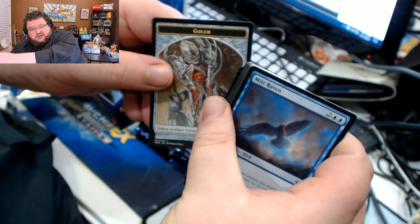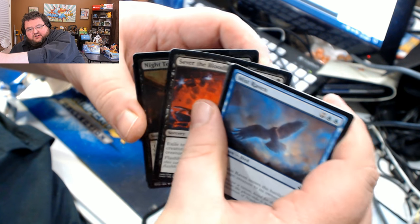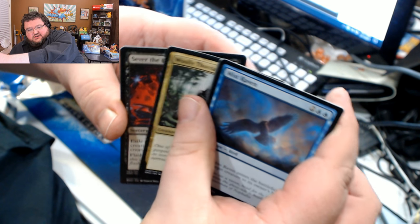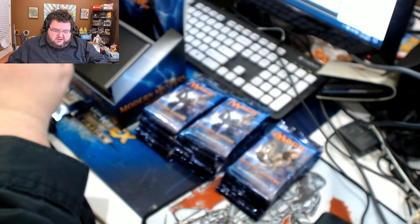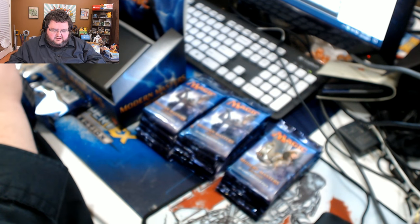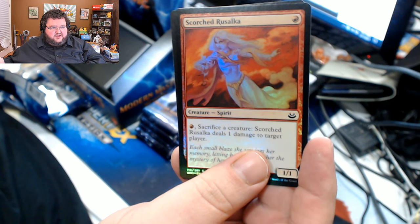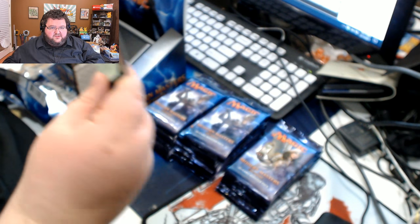Pack number one: Golem. Our foil is Night Tears. Rare is Sever the Bloodlines. Woolly Thoctar. Crumbling Necropolis. Might of Old Krosa. Nothing too interesting there. Here is our foil — Scorched Rusalka. That card is pretty good in Standard when it was available. I don't think it's probably doing anything in Modern, but that's its use then.